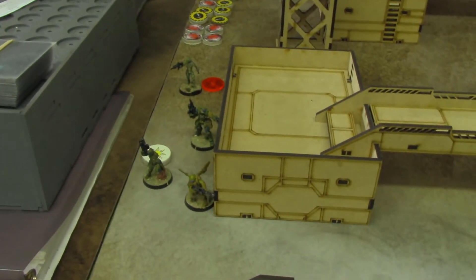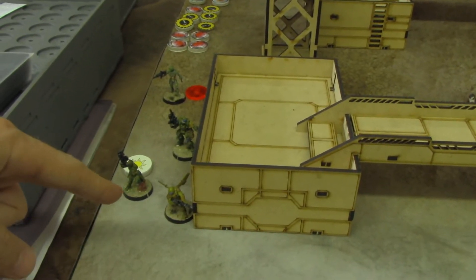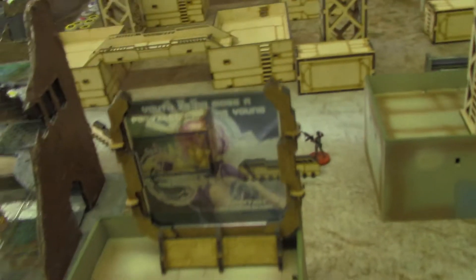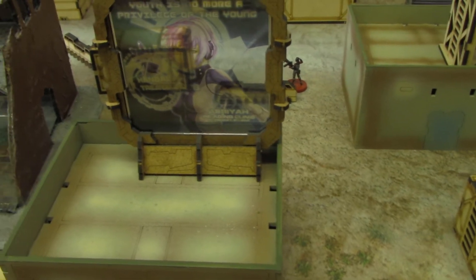Jay's bringing his people up the side. He brought one guy in — he has a combat jump but chose to walk him on instead. He walked in through the side and immediately took out Nauf with two sixes, which were crits. Only about a 5% chance of rolling that — but he killed him.